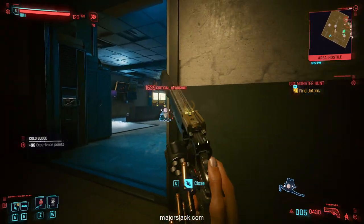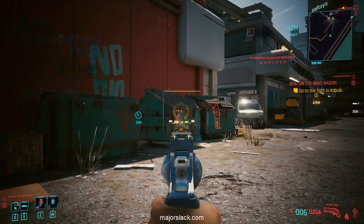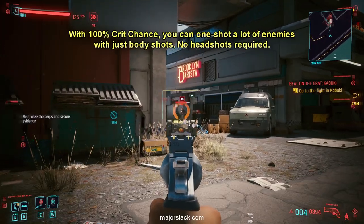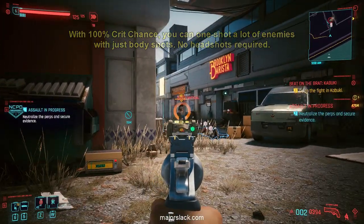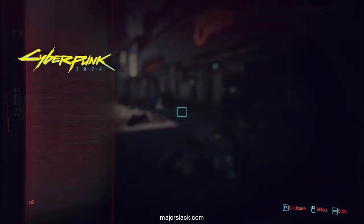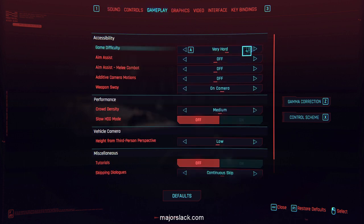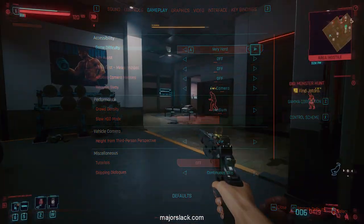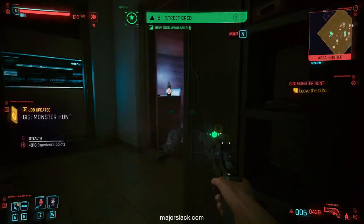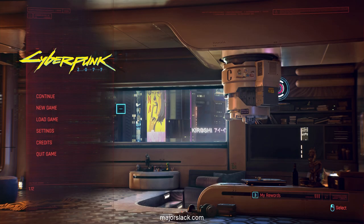This walkthrough is done on PC, but I also have Cyberpunk on my PS4 Pro. Personally, I can't hit the broad side of a barn door with a game controller, so on PS4 I can't rely on headshots — and I'm sure it's the same for a lot of you playing on consoles. As you can see, with 100% crit chance you can get away with doing just body shots in a lot of encounters, which makes it a lot easier to follow this walkthrough on PlayStation or Xbox. I tested this walkthrough on my PS4 Pro and developed strategies to make those headshots a lot easier.